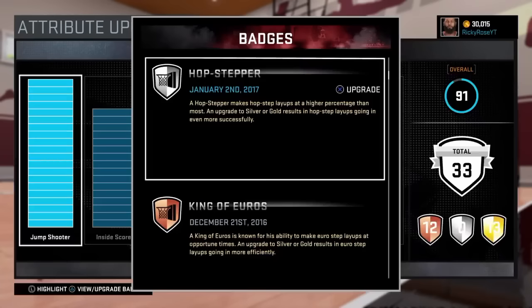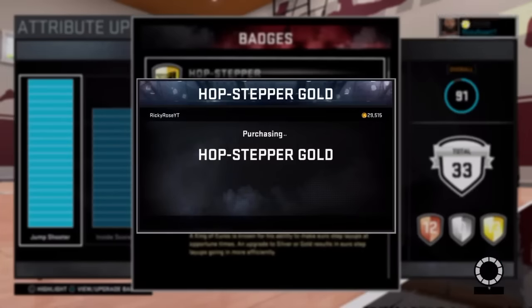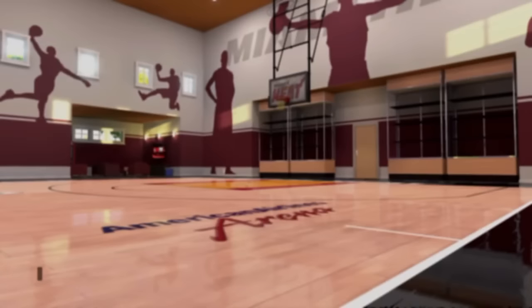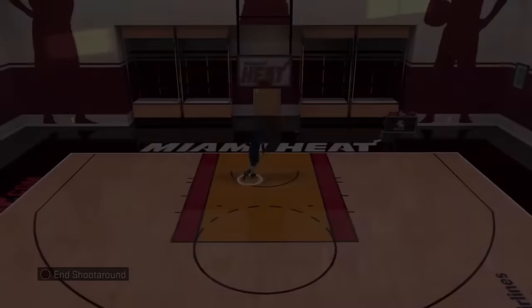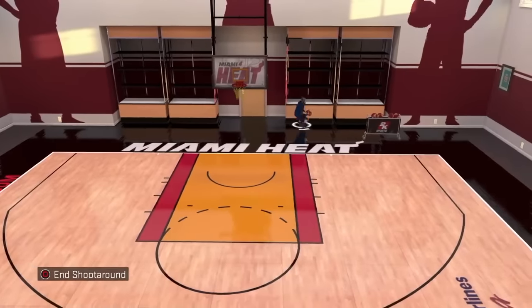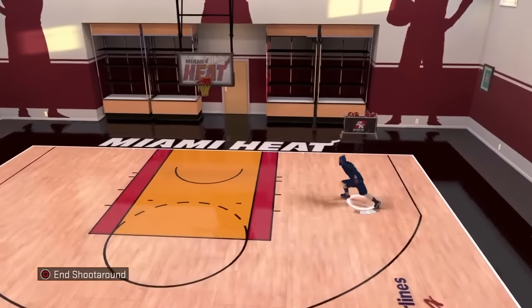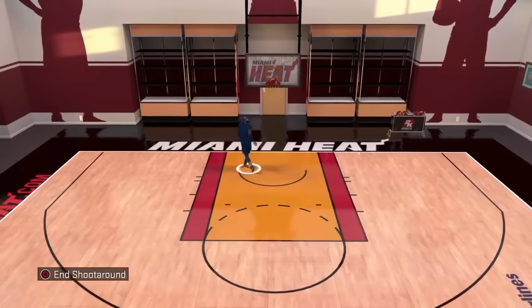In order to get this badge, all you have to do is get 50 to 75 hop steps in a single season. When I was getting this badge, I did not make 75. So I believe it is through attempts — you do not have to make the shots, because I did not make 75 Hopsteppers myself. So I know definitely it has to be with attempts.